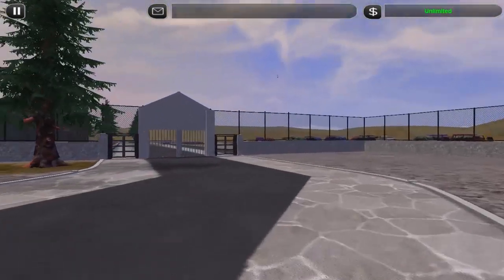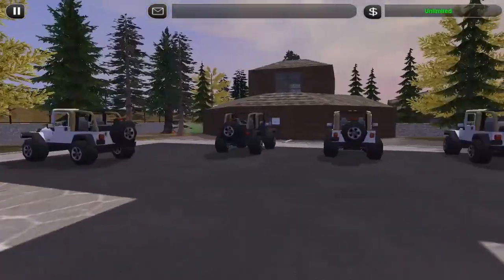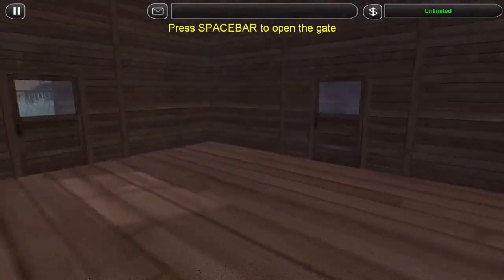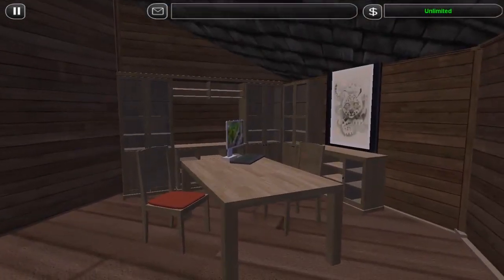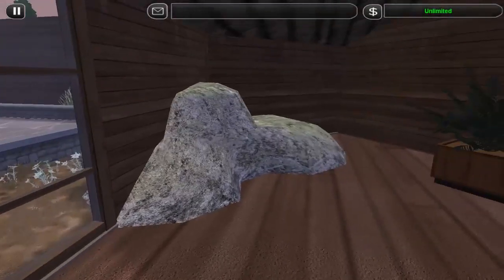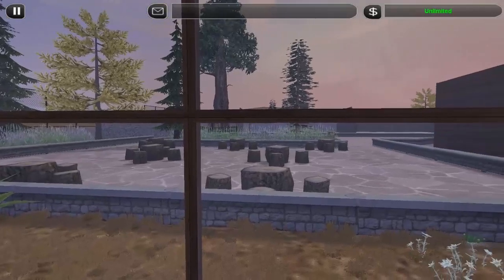This is the staff gate. Coming from here, there's the staff parking and the main building. There's a reception, a little hall, and two offices — like for the zoo directors or something like that. There's one office and this one. I really like this rock here; it looks very nice.